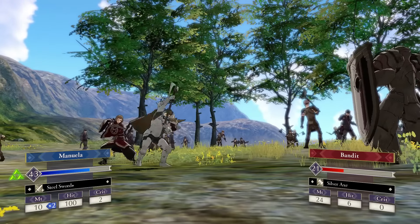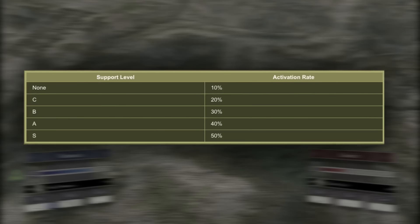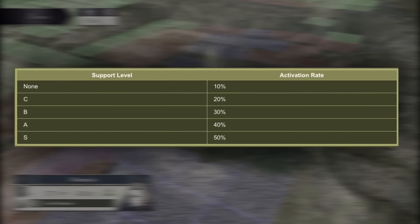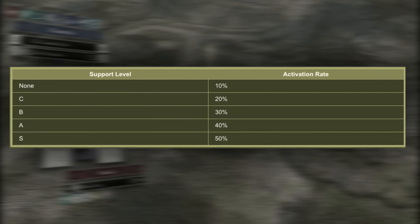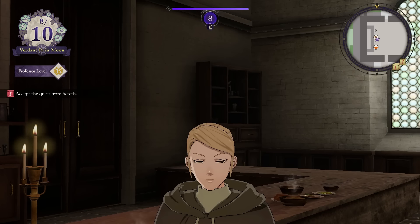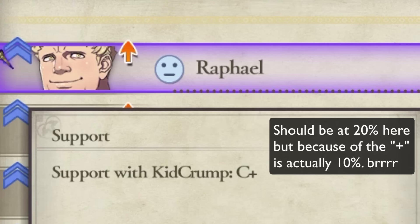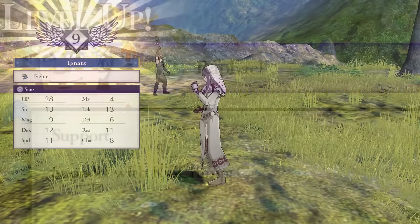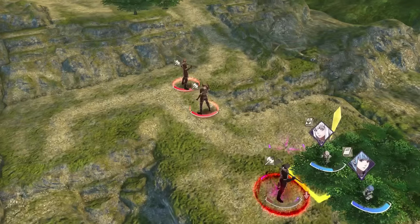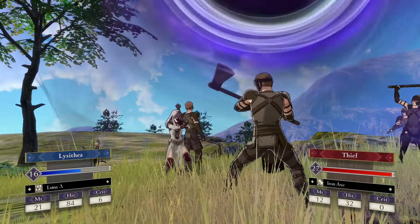First, we'll go over offensive adjutants since they're so abundant in this game. Attack adjutants will grant a random chance for the adjutant to perform an additional attack at the end of combat. This attack is based off 50% of the damage they would have done if the adjutant was attacking normally, and is modified by the type of weapon they have equipped, including critical modifiers and effective damage. The caveat being that brave weapons will not attack twice, and certain stat-boosting skills like Death Blow and Fiendish Blow will not apply to this attack. This follow-up attack can crit and miss like any normal attack, and will be nulled if the adjutant's equipped weapon type is not within the same attack range as the host unit. Starting at a 10% activation rate, its chance to proc increases by an additional 10% with every support rank gained between the host unit and the adjutant, for a maximum of 50% if you're using Renown on an S-rank Byleth pairing in New Game Plus. For everyone else, it's 40% max.